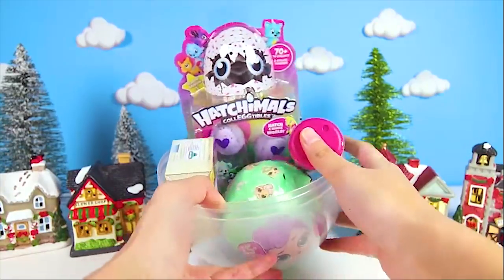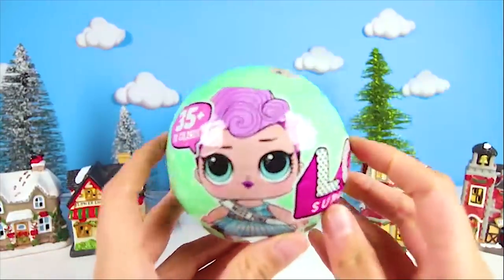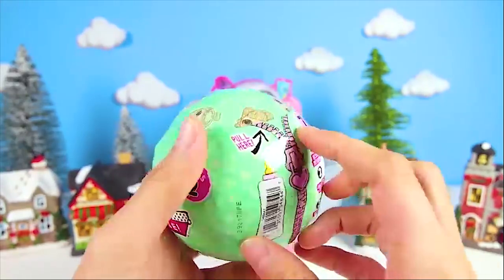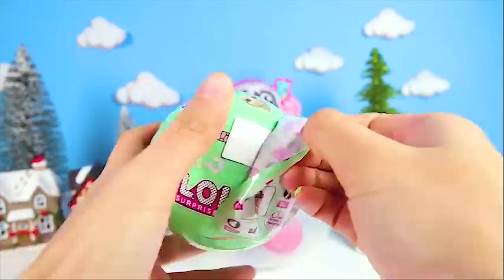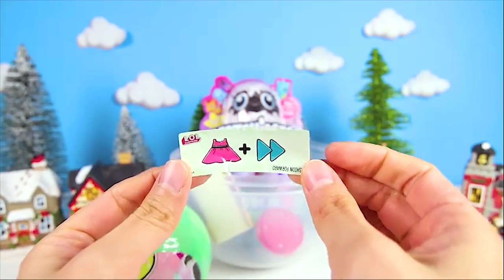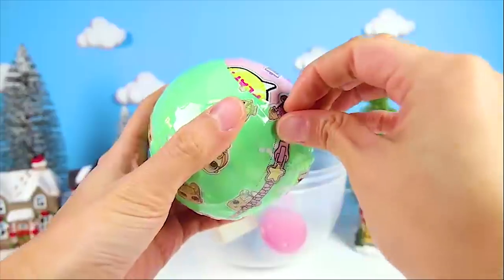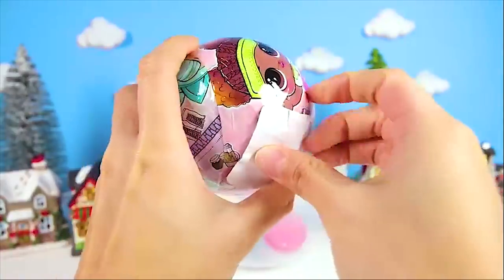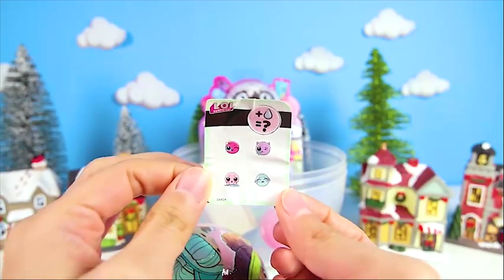I don't know what to open first! How about the LOL Surprise since that's what Lux wants the most! Great idea! The first thing we get to see is the clue — this will help us guess which LOL doll we'll get! A dress for fashion and a forward arrow — fashion forward! That means this is someone who always knows what the hottest clothes are! Just look at what the LOL dolls can do — they can tinkle, spit, cry, or change colors! That is the best thing ever!